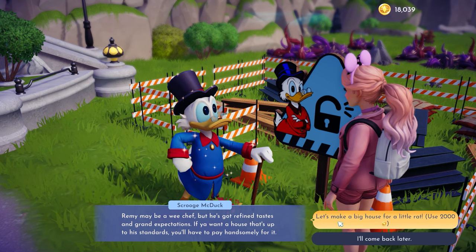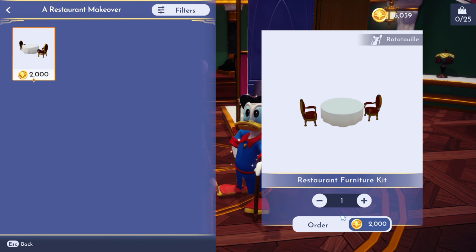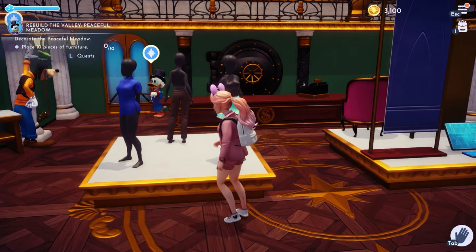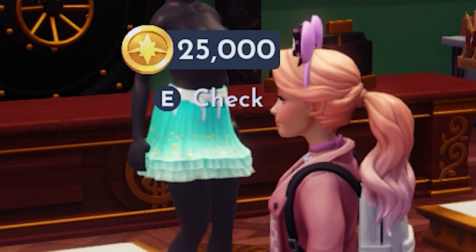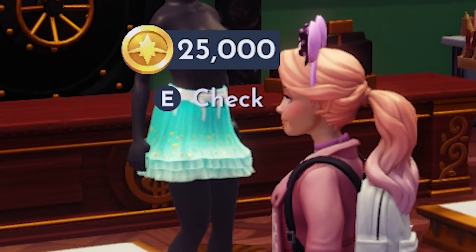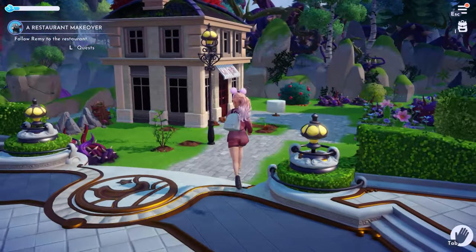From there, we need to make sure Remy has moved in and Chez Remy has been fully upgraded, which you should be able to do now with your fishing money. This is a somewhat expensive task, but if you want a sweet candy-laden skirt, well, you gotta spend money to make money. Trust me, it'll be worth it when you see how fast you can make money this way.